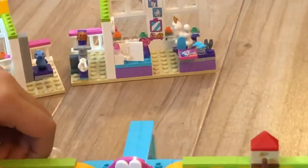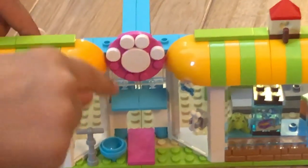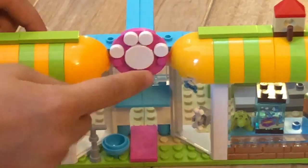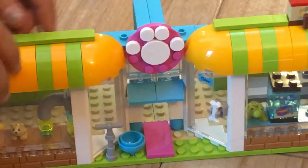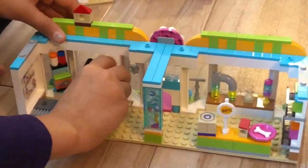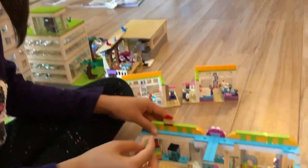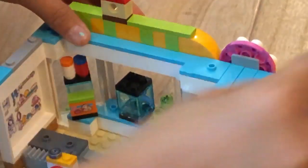On the front, I forgot to tell you about this little fountain and this little dog paw. And now I'm going to show you this little turtle here. We're going to put him back facing the audience. And this little hamster.